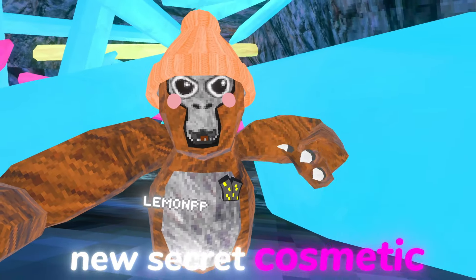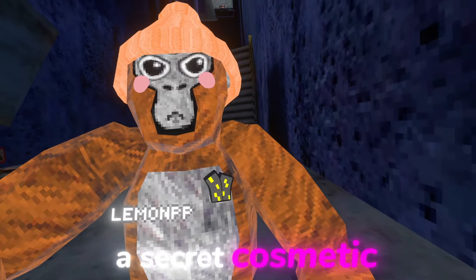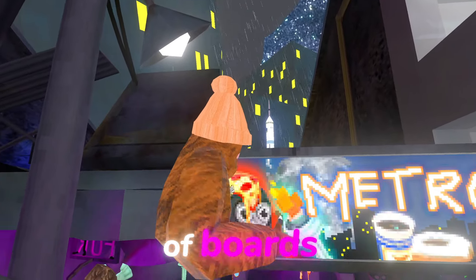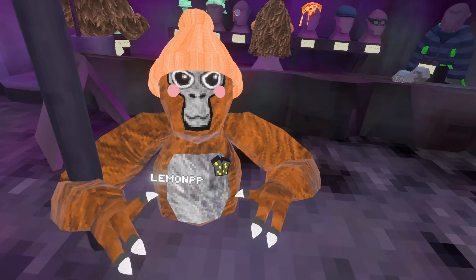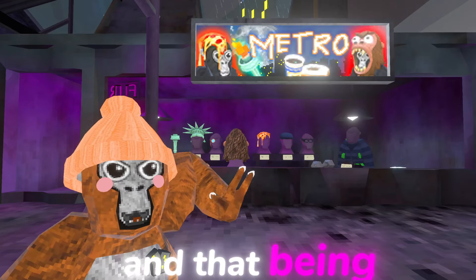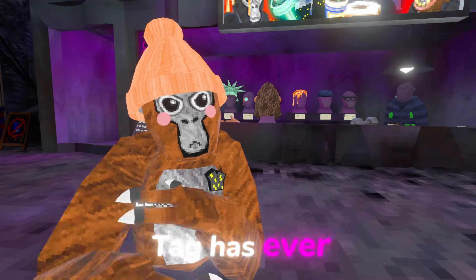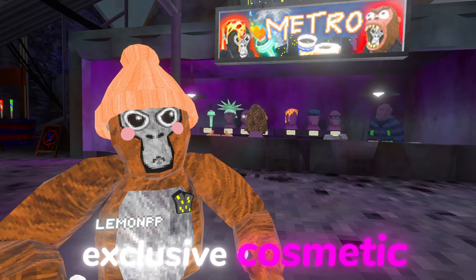There's a new secret cosmetic that just got leaked by Gorilla Tag. It's actually on the board right here — it is this cup of coffee. Normally on these kinds of boards we have the pizza, the Statue of Liberty stuff, the bagel, and the Sasquatch. But this time there's one missing on the board, and that being the cup of coffee. Nobody knows for sure why it's there or why it's not in the game if it's on the board. This is the first time Gorilla Tag has ever done this. I think they should add it as a free or exclusive cosmetic, maybe even release it with the new flashback.